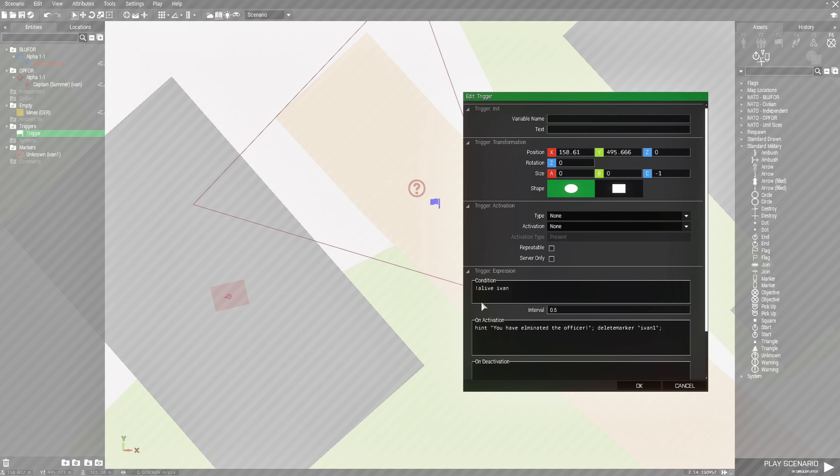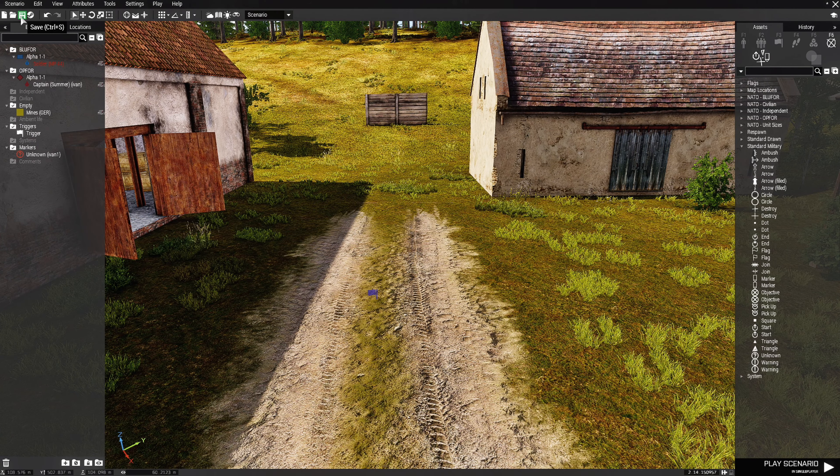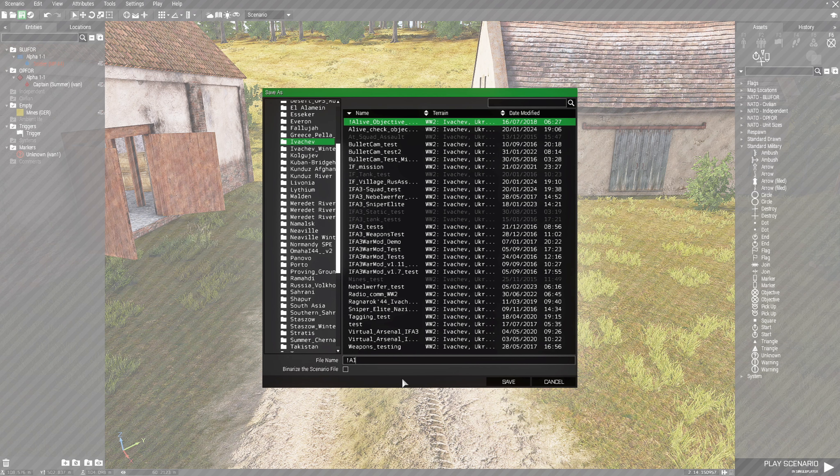Let's do a quick review on the map. What's going to happen is this trigger checks to see if the officer is not alive — that's what the exclamation point means: not alive. So when ivan is not alive, the hint fires saying 'You have eliminated the officer', and then it deletes the marker 'ivan1', which is this question mark.